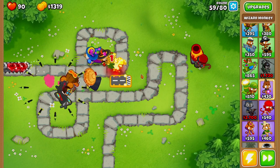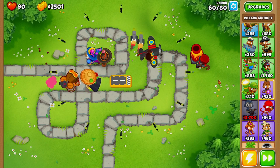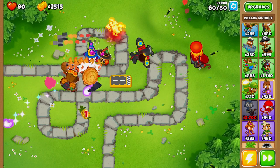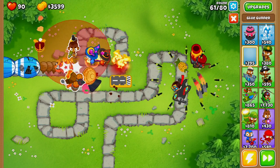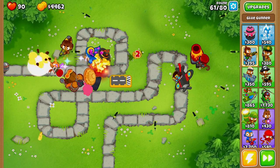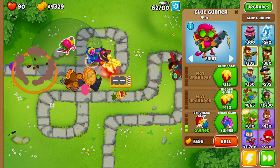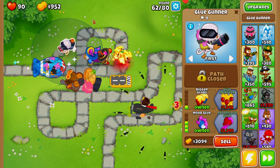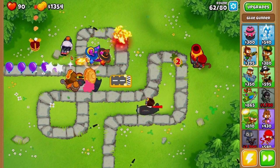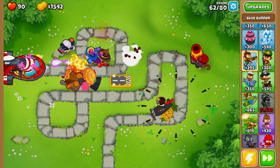Now that we have Dragon's Breath, this is the basis of the strategy. From this point you can go with pretty much whatever tower setup you'd like, as long as you're adding popping power as the map progresses. For this guide I'll be adding a glue gunner, placed outside the range of our alchemist — we only want the glue gunner to assist in slowing down MOAB balloons and regular balloons.